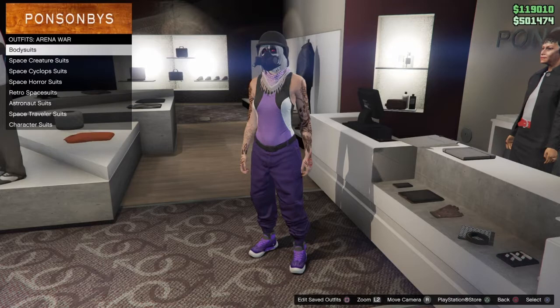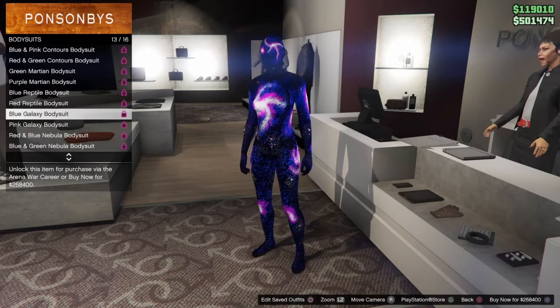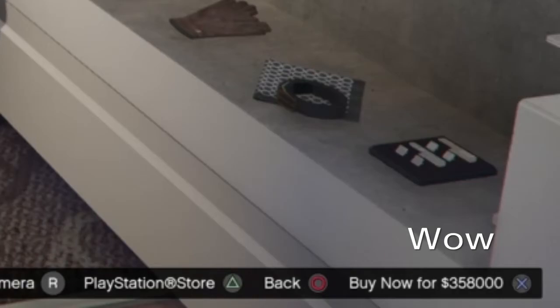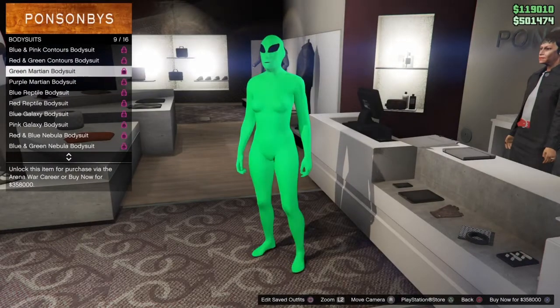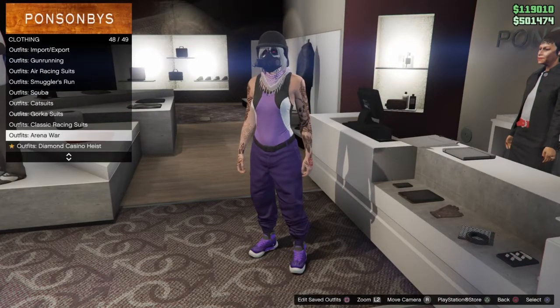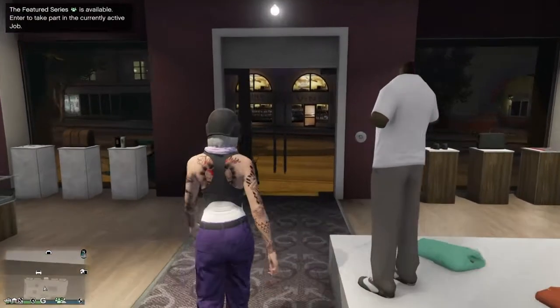Go to body suits, then scroll up and down to see the purple Martian body suit and the green Martian. Keep in mind the green Martian bodysuit is 358,000 and the purple Martian outfit is 330,000. I know it's expensive, but pick any one of these neon outfits. I personally didn't pick any of them — not only am I broke, I just didn't want to because it's ridiculous.